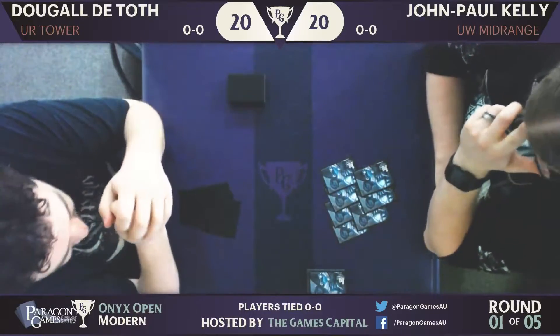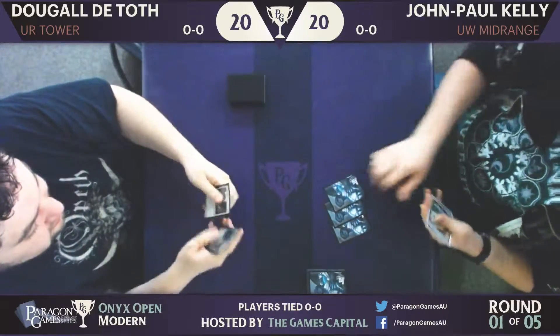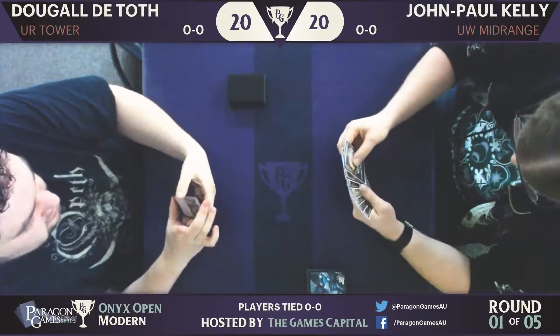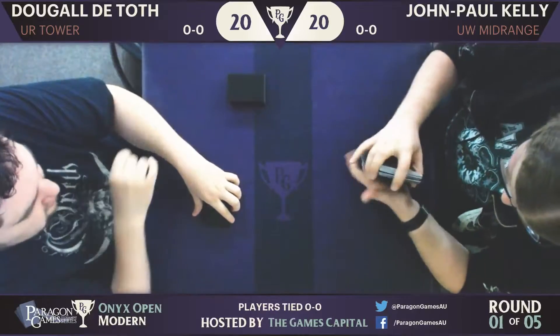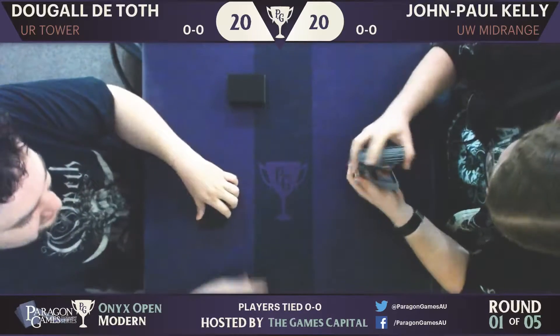Round 1 is underway. So, interesting deck lists. JP's deck — or JP, as he's known, John Paul — he's playing some of the more powerful cards we've seen in Standard so far. He's got a full four of Archangel Avacyn, Gideon, Smuggler's Copter, and Spell Queller. Also running four Thraben Inspectors, an all-around utility card that seems to be doing a lot of good work in Standard at the moment.